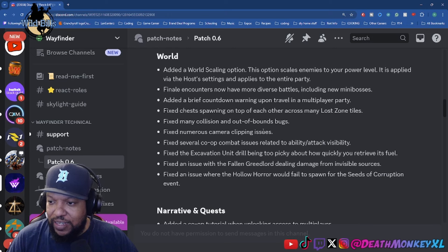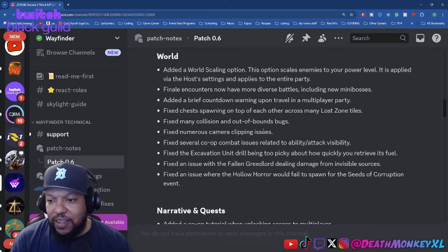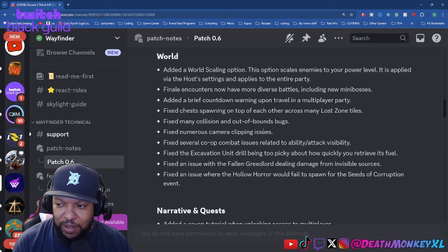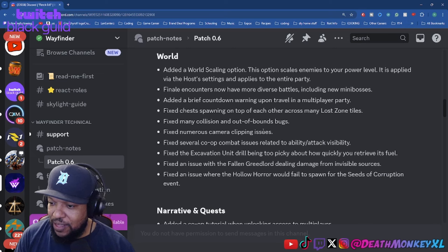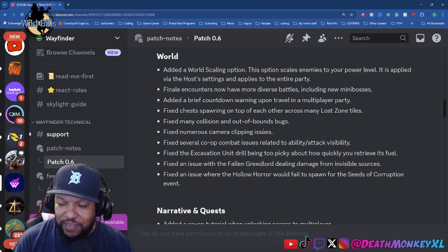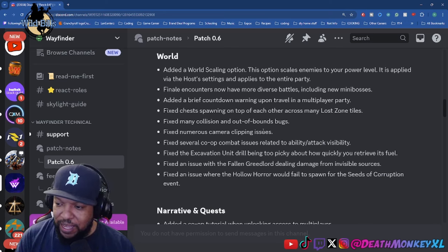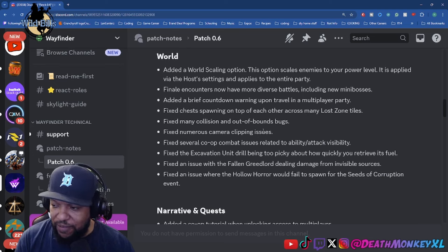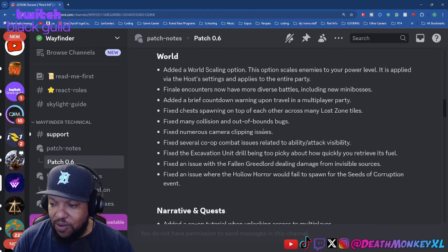The world scaling option scales enemies to your power level, applied via the host setting and applies to the entire party. Finale encounters now have more diverse battles including new mini-bosses. They added a brief countdown warning upon travel in a multiplayer party. They fixed chest spawning on top of each other across many lost zone tiles, fixed many collision and out-of-bounds bugs, fixed numerous camera clipping issues, fixed several co-op combat issues related to ability attack visibility, fixed the excavation unit drill being too picky about fuel retrieval, fixed the Fallen Greed Lord dealing damage from invisible sources, and fixed an issue where the Hollow Horror would fail to spawn for the Seeds of Corruption event.